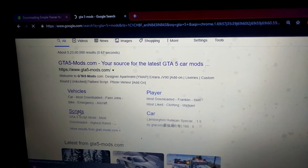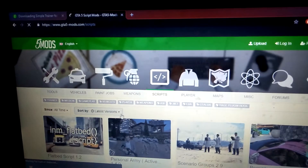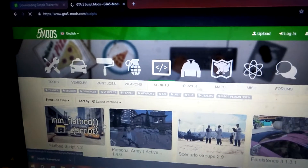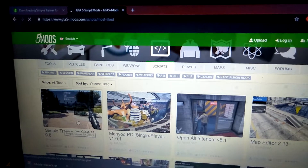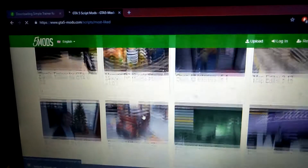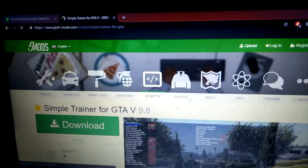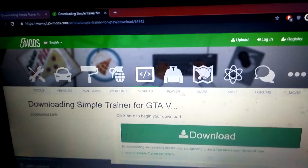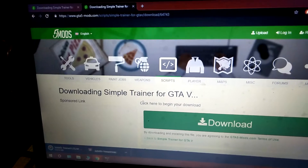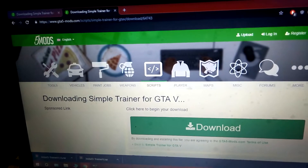Click here and see — this is Simple Trainer for GTA 5. I have downloaded this mod. If you want any mod, you can download it like this. Download it and save it — it downloads as a zip file.